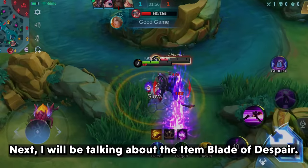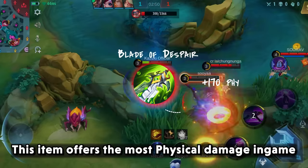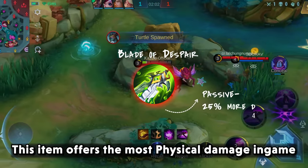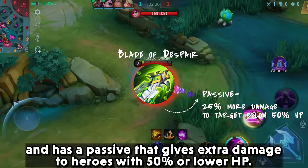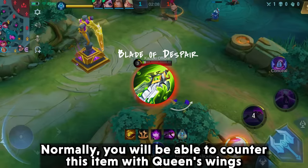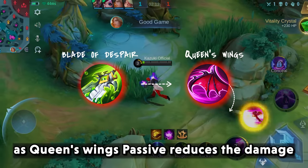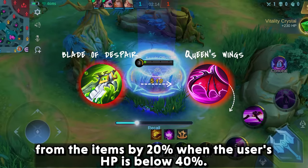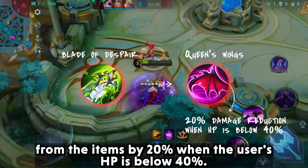Next I will be talking about the item Blade of Despair. This item offers the most physical damage in the game and has a passive that gives extra damage to heroes with 50% or lower HP. Normally you will be able to counter this item with Queen's Wings, as Queen's Wings' passive reduces the damage from the item by 20% when the user's HP is below 40%.